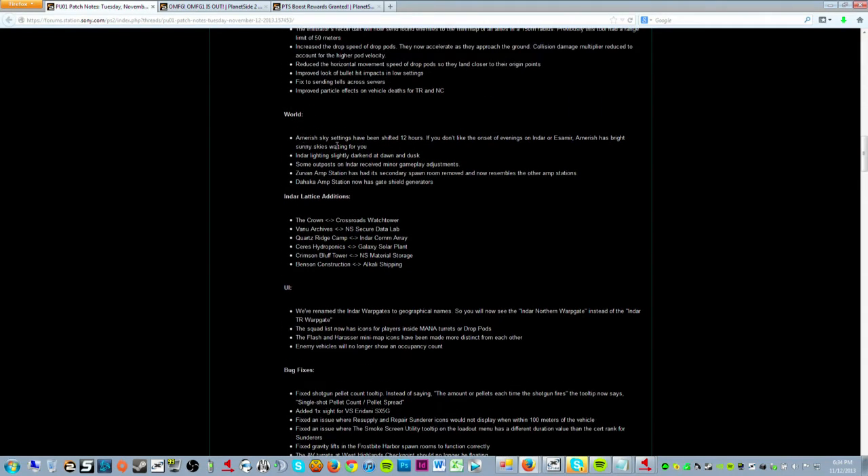They've done a few changes to the world with regard to day and night. Amerish's sky has been shifted by 12 hours, so if it's dark elsewhere it'll be bright on Amerish as an alternative if you don't like playing in particularly bright or dark settings. They also slightly darkened the Indar night — specifically the dawn and dusk times. It's noticeable but not game-breaking, and you can always turn up your gamma or brightness to offset it, or make more use of IRNV scopes, thermals, and flash suppressors.